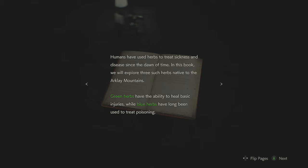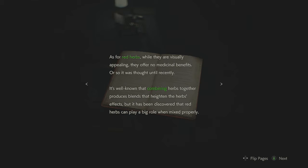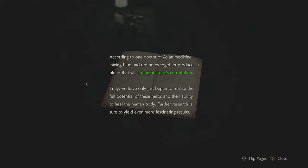Medicinal benefits of herbs: humans have used herbs to treat sickness and disease since the dawn of time. In this book we will explore three such herbs native to the Arkley Mountains. Green herbs heal basic injuries while blue herbs have long been used to treat poisoning. As for red herbs, while visually appealing they offer no medicinal benefits — or so it was thought until recently. Combining herbs produces blends that heighten the herbs' effects. Red herbs can play a big role when mixed properly — mixing blue and red herbs together produces a blend that strips from one's constitution. Further research is sure to yield even more fascinating results.